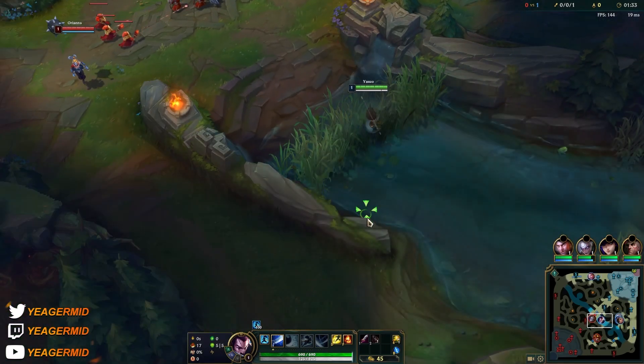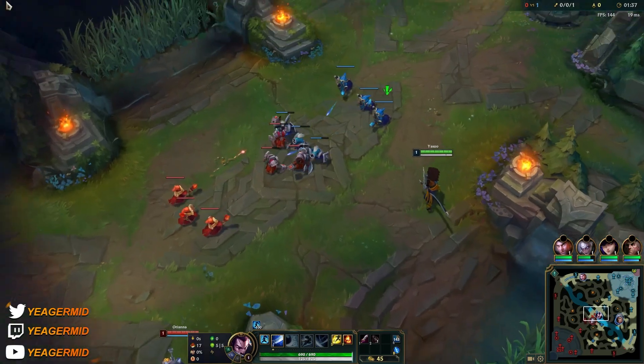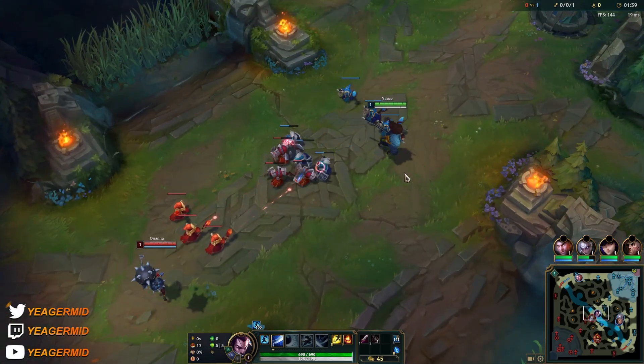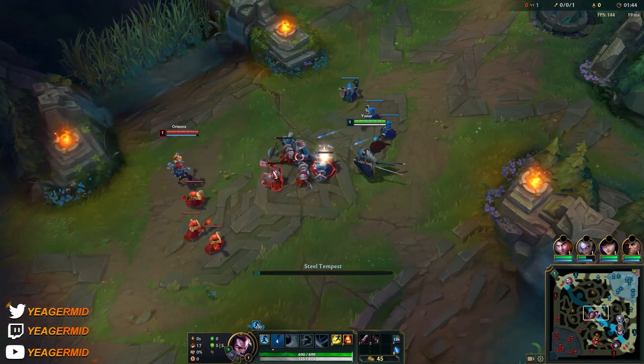Starting at the red buff, so I'm going to ward here just to know if he's attempting a level 2 gank — which Jarvan, Xin Zhao, Pantheon and such like to do.